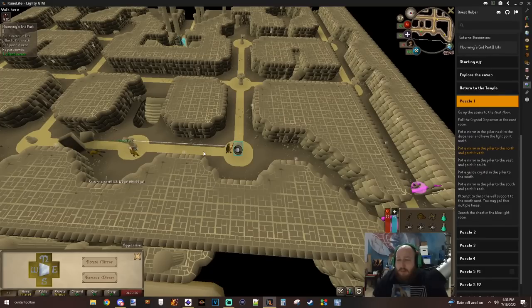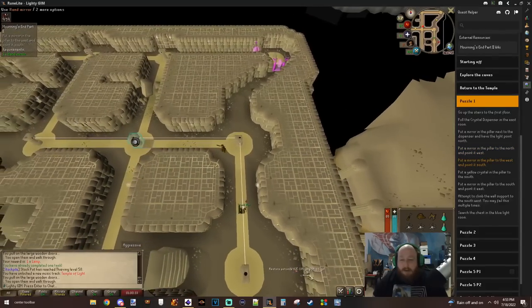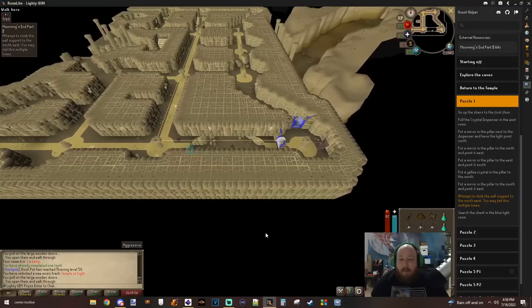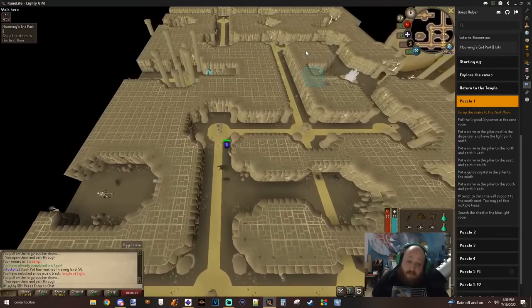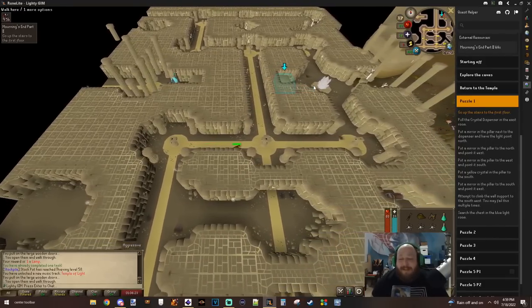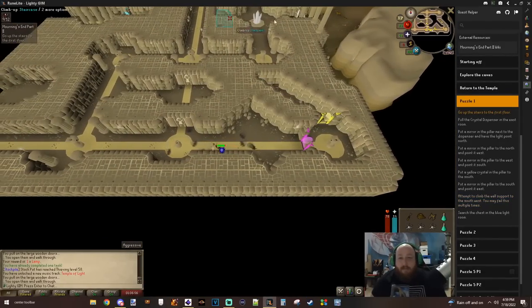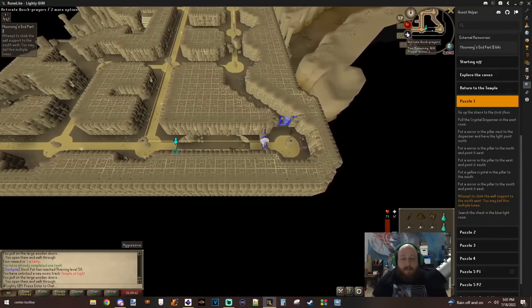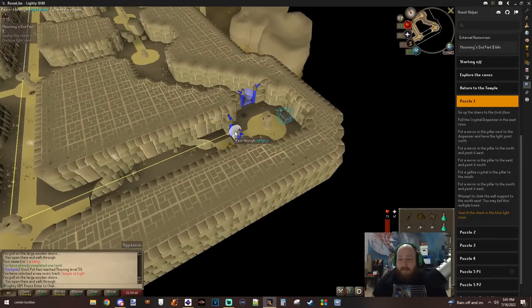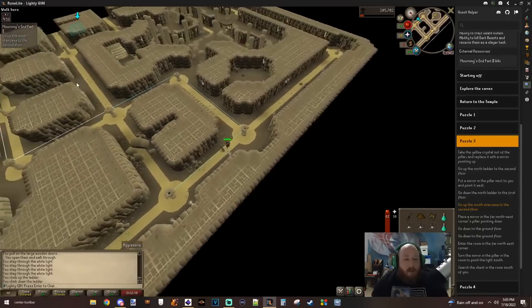I have four prayer pots on me. I'm going to collect crystals from the dispensary, put the mirror in the pillar to the north and have it point west. Just hit rotate — oh, it stops lighting up when you get it right. Oh, so close to the end. I hope Zen finishes the entire quest and I'm just still here. Six inventories later, full of agility attempts — I got to like the last handhold one time.